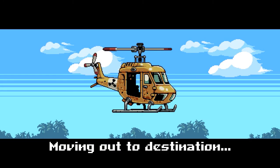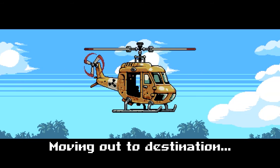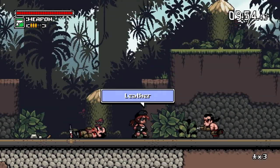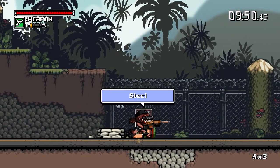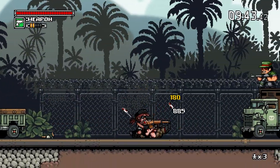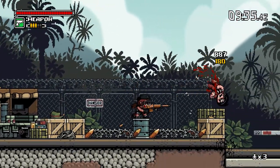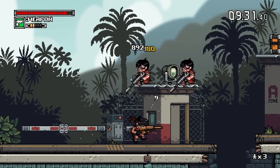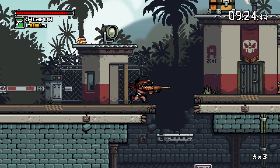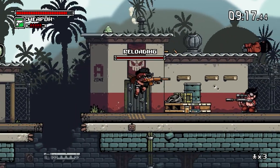No clue where the suitcase could be, but we're kind of used to that by now. Let's do it — we can get some more power. The suitcase marker will show us exactly where it's at, we just don't know where the hostages are. Give me that polymer.